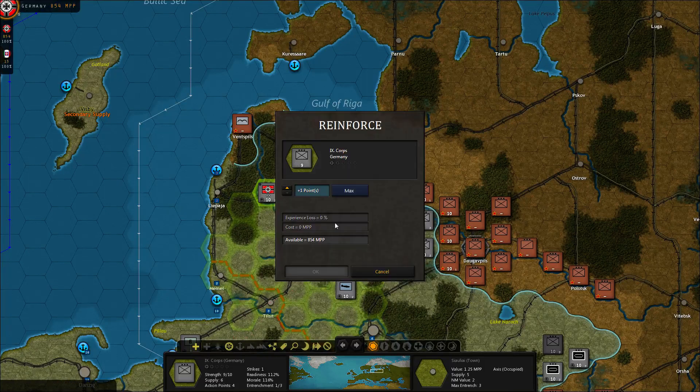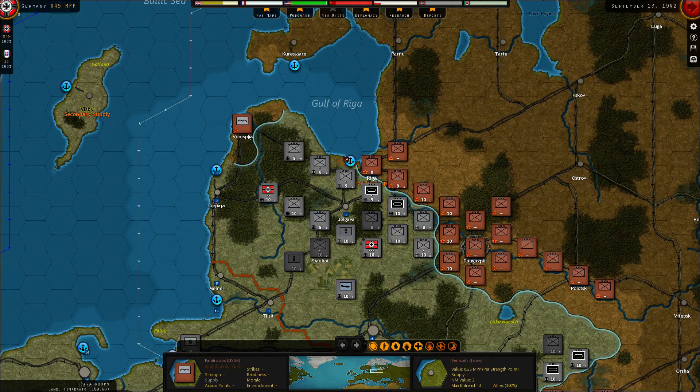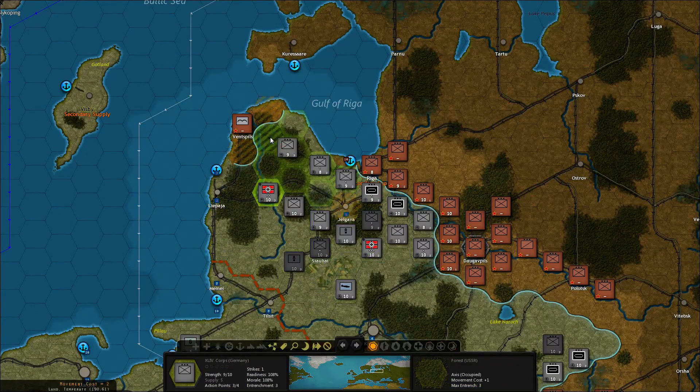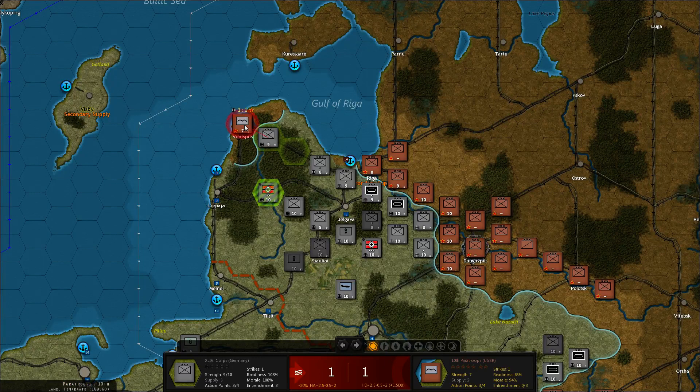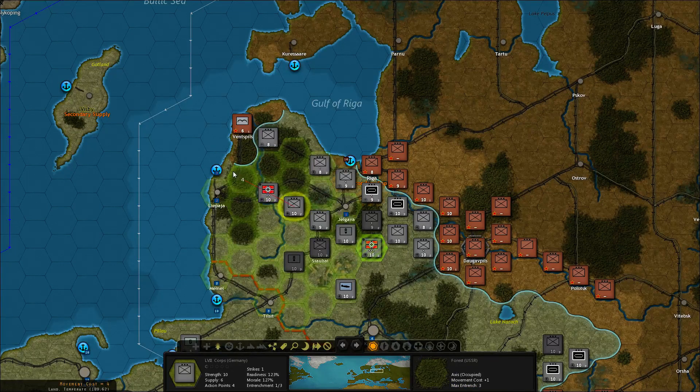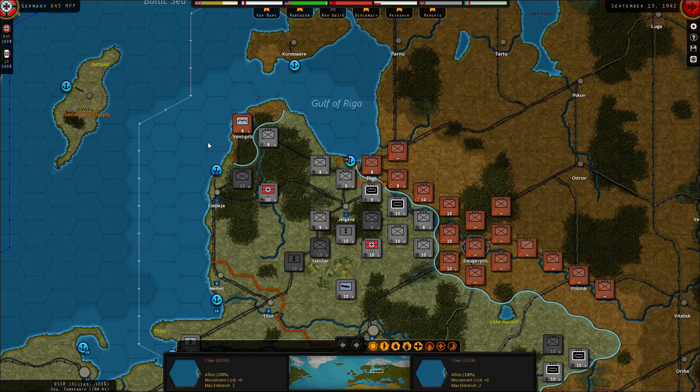This one is replenishment. Look at that — we need to retake Rentsbyls. They will have supplies for a while, but I don't think they get supplied from the sea — they have to be next to the port. So we're going to make sure they don't get there, and that should be good enough.